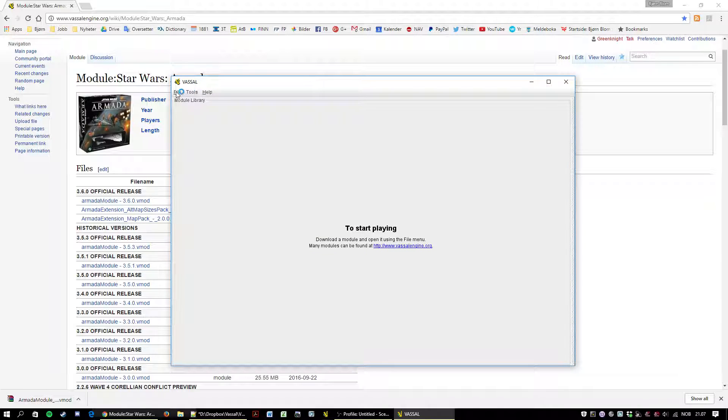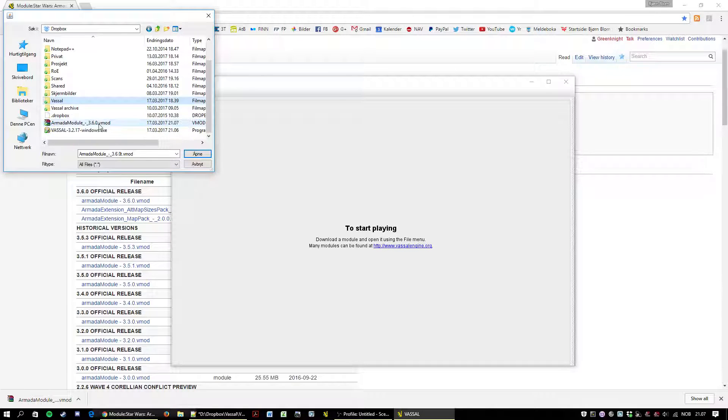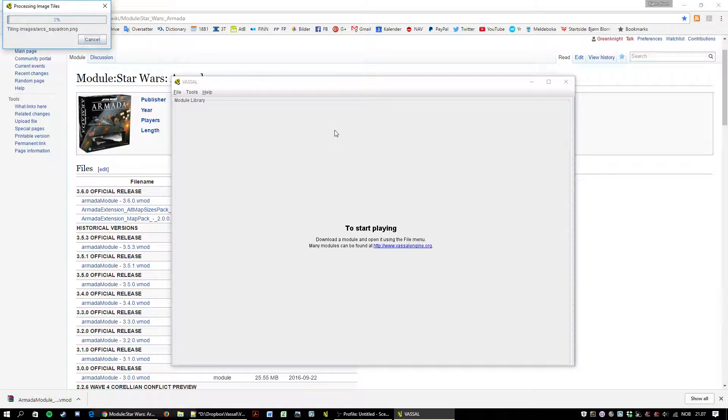Then we go here and hit File, then Open Module. There it is — that's 3.6.0, my developer build. Open. Now it takes a while to tile the images. That only happens the first time you install a module or a new version. After that it starts almost instantaneously.